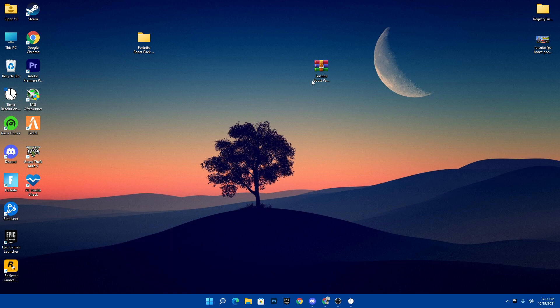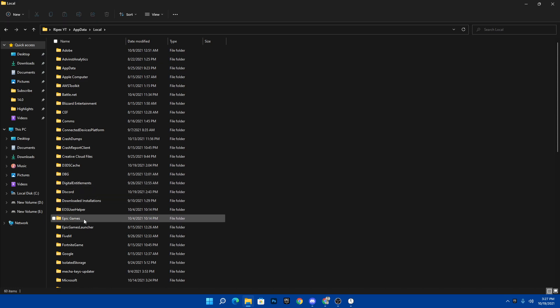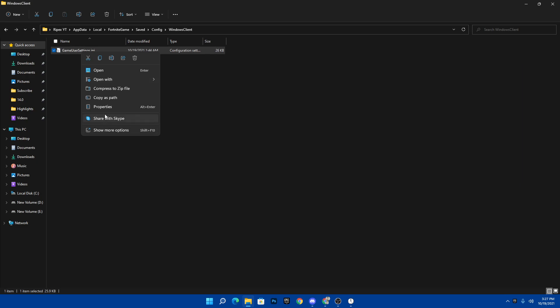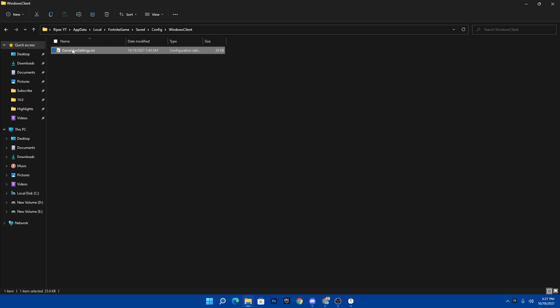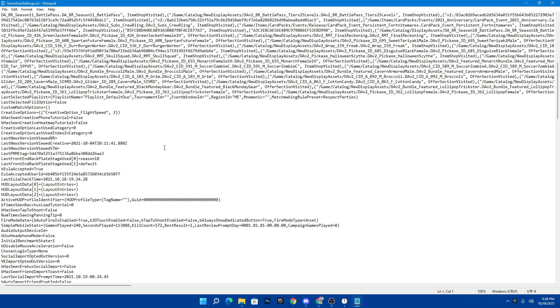I'll show you some Fortnite config file settings. Press Windows + R on your keyboard, type %appdata%, and press Enter. Open the AppData section, go to Local, and find the Fortnite games folder. Go to Saved, Config, WindowsClient, and open the GameUserSettings file. Go into Properties and uncheck the Read Only box, because without unchecking it, no changes will be applied to the file. Hit Apply, click OK, then right-click and open the file with Notepad.